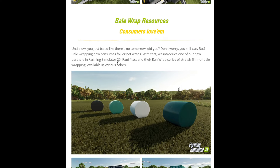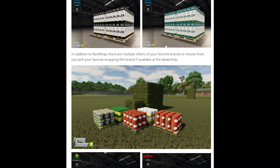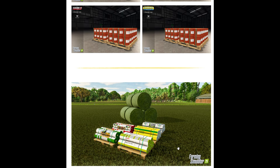Up until now, unless we've been using one of the relevant netwrap-type mods, we just keep baling and the balers and wrappers keep going. But with a new partner in Farming Simulator 25, we have Rani Plast — one of the largest and leading manufacturers of bale wrap in the world. We have their Rani Wrap series of stretch film for bale wrapping, with various colours available and various brands coming with the film. We also have twine and netwrap, all of which we'll look at in a second.